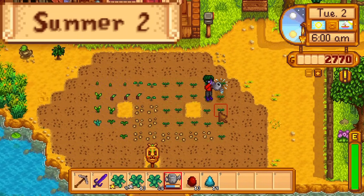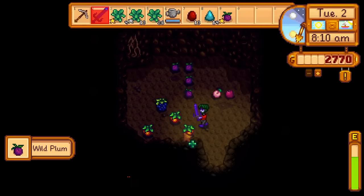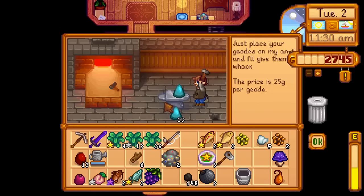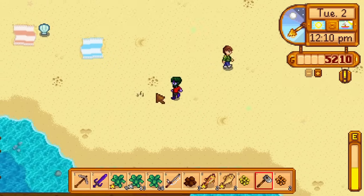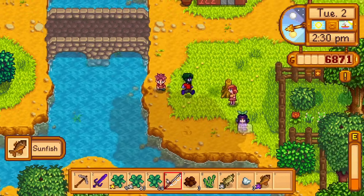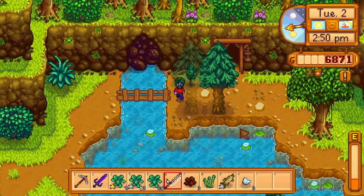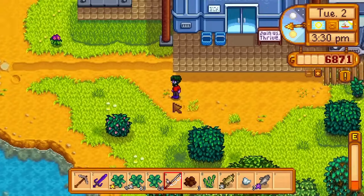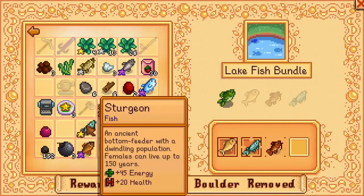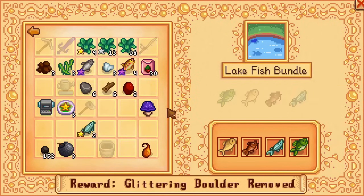Day 2 of summer — a busier day. I grab my fishing rod and hoe from the fridge, water the crops, pet the animals, clear the bat cave, get a grape near the quarry bridge, and then fish at the lake. I catch a bullhead and a sturgeon, go to Clint, open my geodes, submit two geode minerals to the museum, then go to the beach. I till up a dried starfish, fish up a tilapia, tuna, and pufferfish, plus a sunfish from the river. The dried starfish and another artifact from a treasure chest get submitted to the museum, which is enough to unlock the sewers for tomorrow. I catch a largemouth bass and submit it to the lake fish bundle, completing it.